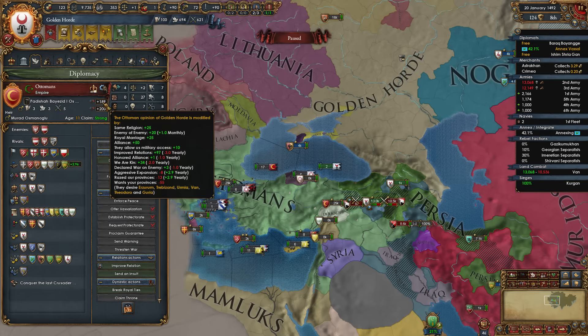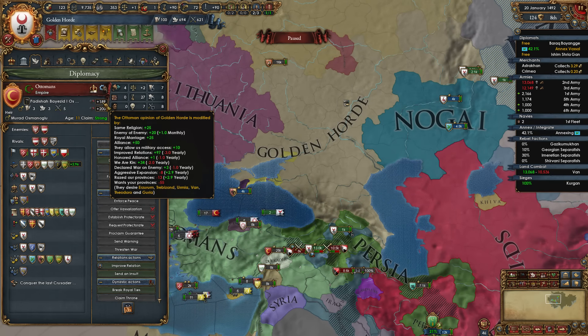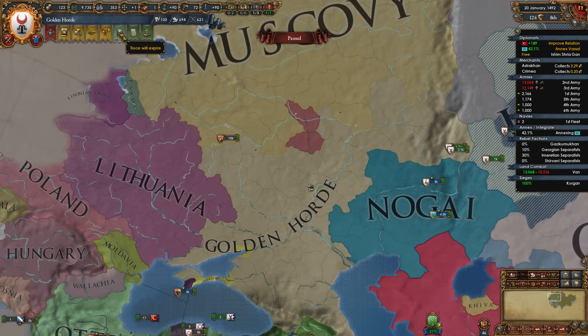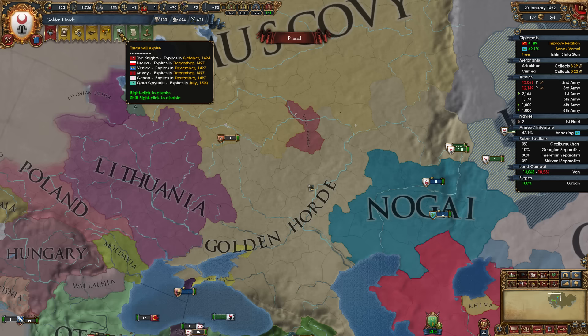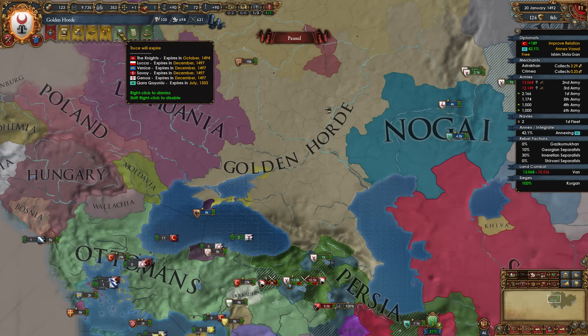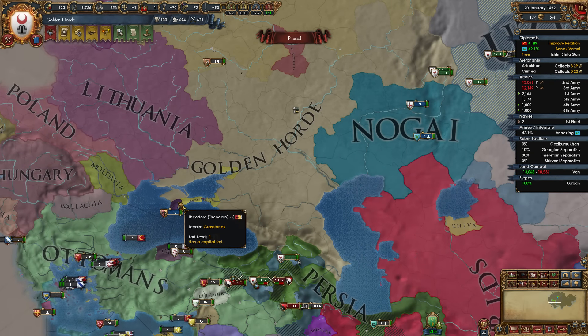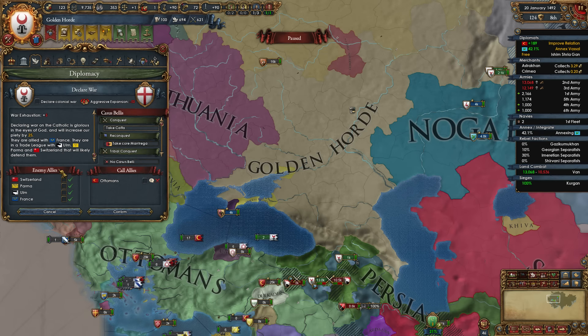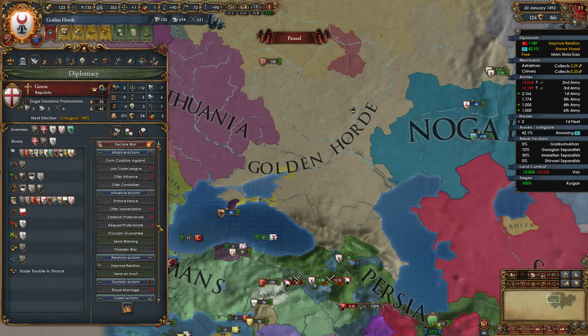Probably not a bad idea just to top off relations with the Ottomans, because, you know, it's the Ottomans. One other thing I need to get my bearings on here is our truce timers. Knights, Lucca, Venice — Knights in 94, probably from a previous war that we were in with the Ottomans calling us in. Genoa is no longer part of the Empire, which is great. They are allied to France, however. I'm assuming France would defend them, but France would not be able to actually get over here quite easily. They're also in a trade league with Ulm, Parma, and Switzerland. We have a truce with them until 97.